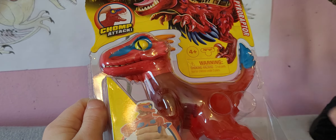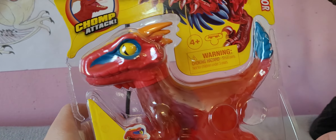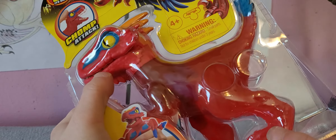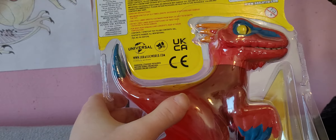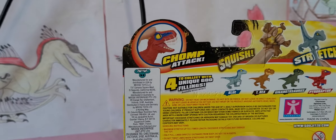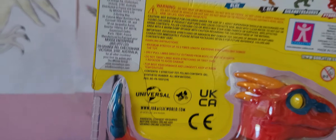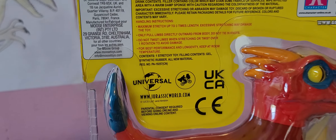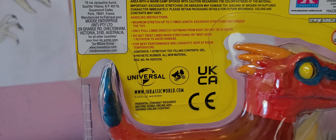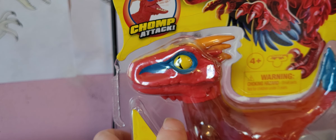I didn't bring in my previous Heroes of Goo Jutsu Raptors, but I will soon - maybe. On the back you can see the Power Raptor and all the other three that you can get. I really want the Chicken Otisaurus, but I'm not really sure about Blue and T-Rex because they're just kind of regular. But the Power Raptor was one I had to get.